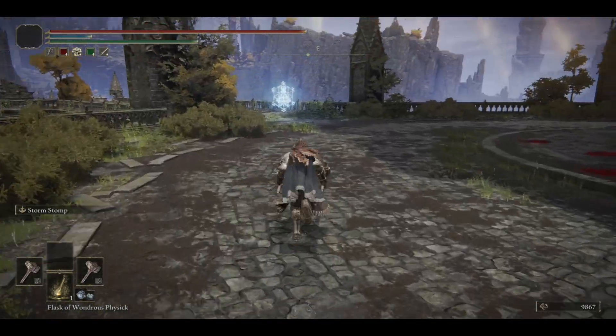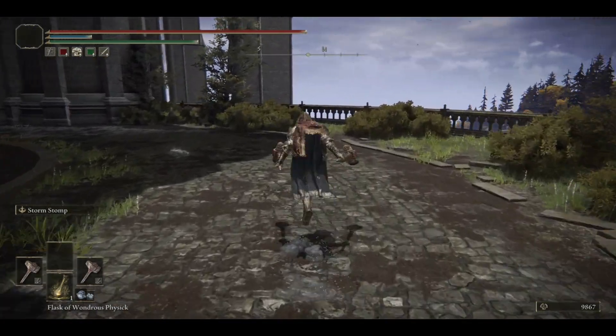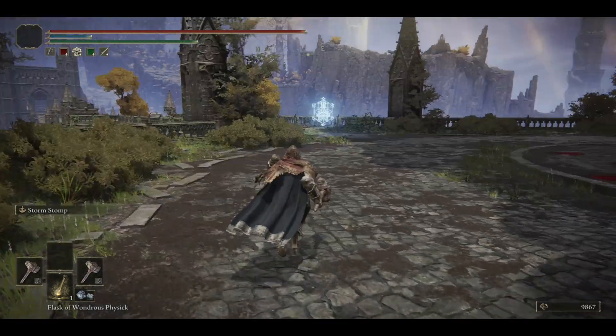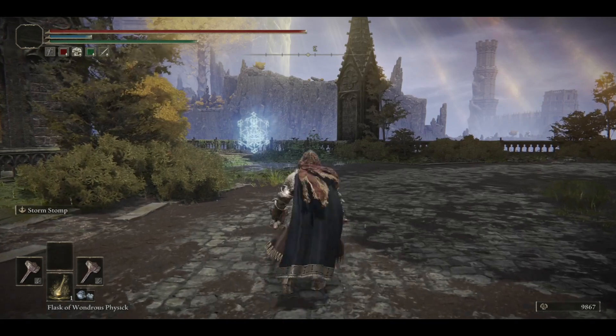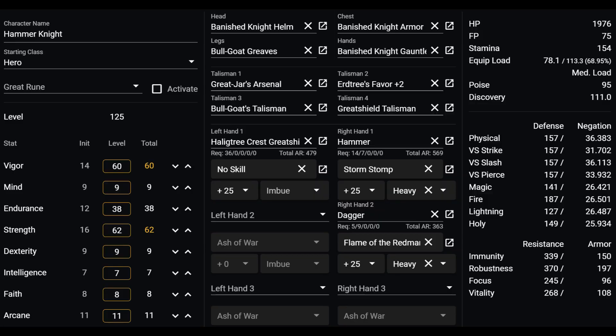However, the hammers' power stance jumping attack has a much longer recovery than the straight swords. Furthermore, the only other sort of usable power stance attack is the crouching attack, which honestly isn't that great either because of the range. Therefore, this is not the path I chose for my level 125 build.